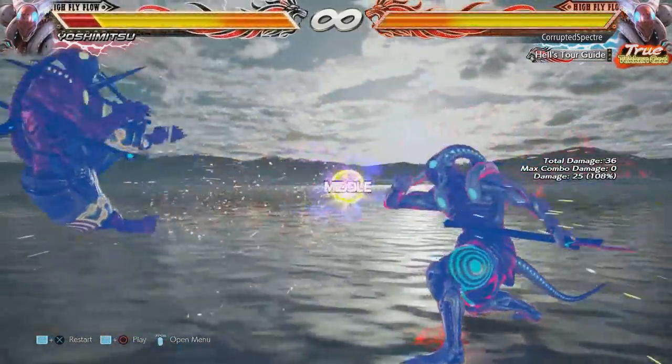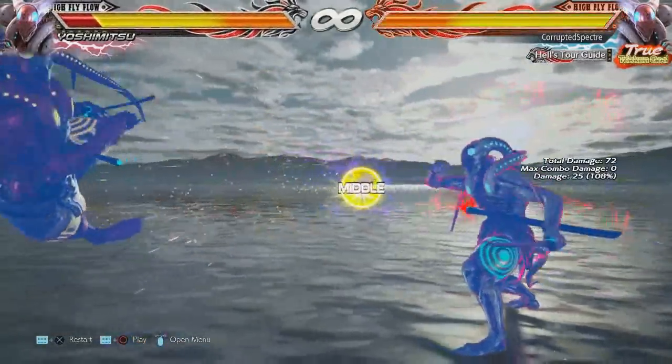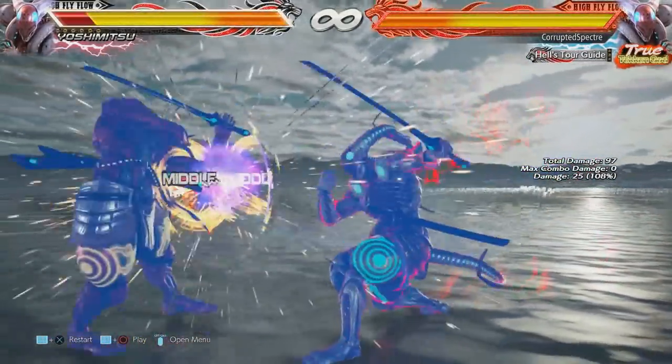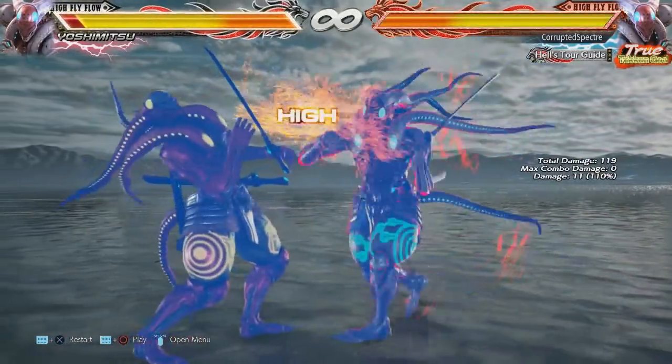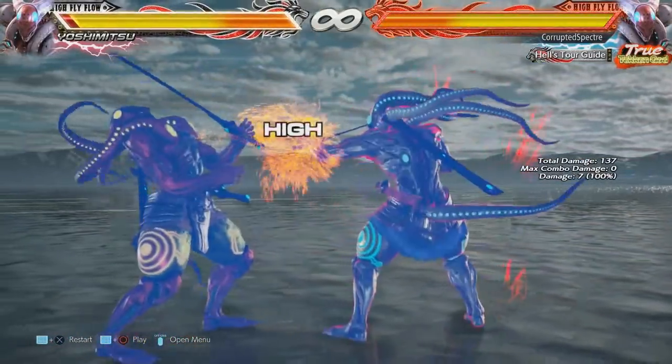Next is Yoshimitsu's 2.1. The startup animation changes from 29 frames to 26 frames, and the cancel recovery decrease is also lower by 3 frames.